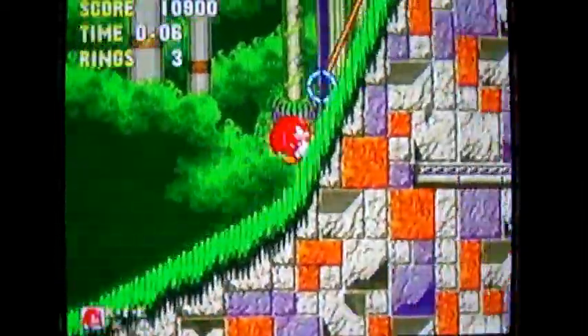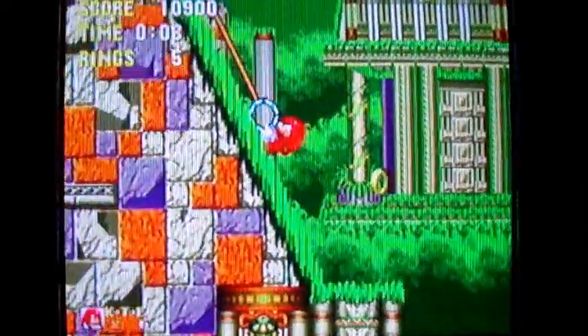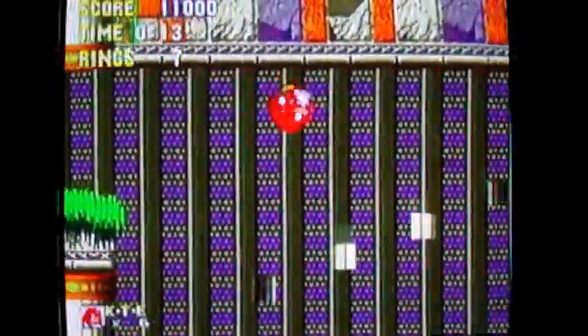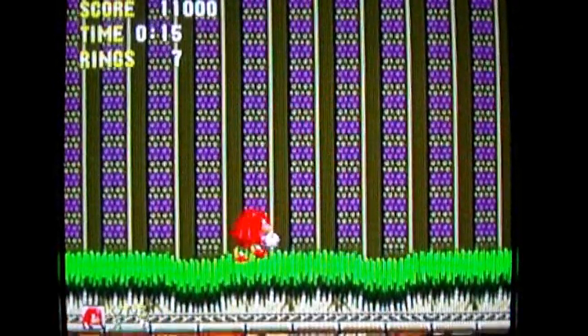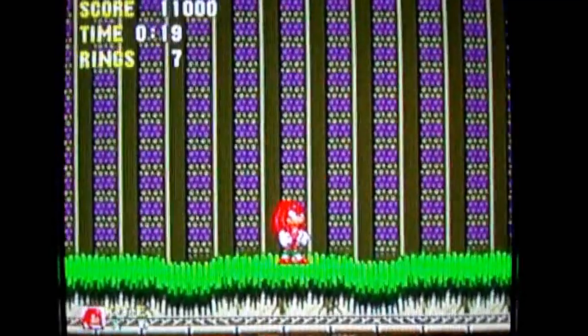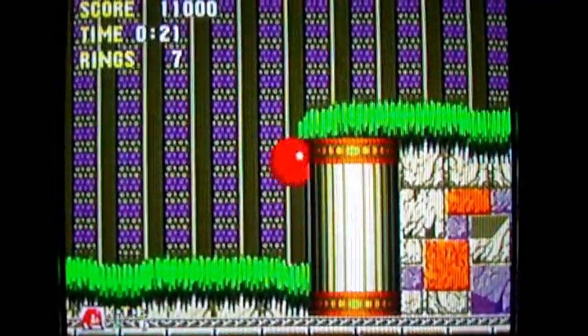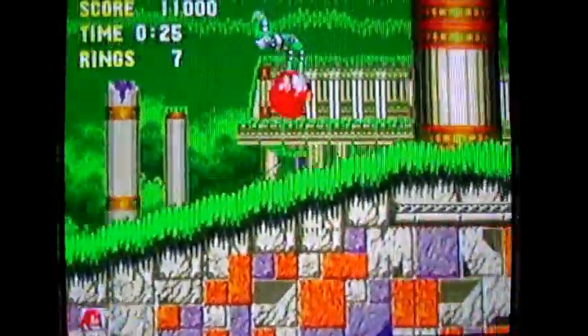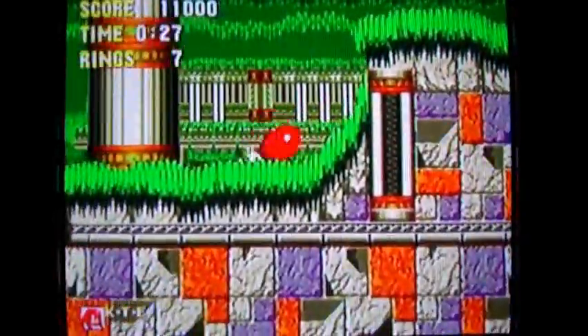So this is Marble Garden Zone Act 2 — this is where the earthquakes really start. You can skip those yo-yo-like things if you want by getting enough speed to get up that first slope. That's Eggman — Robotnik — actually it's not, it's his robot henchmen driving his floating aircraft, whatever you want to call it. I don't think they ever gave that thing a name.